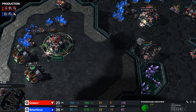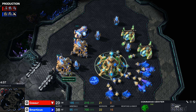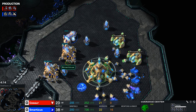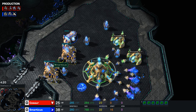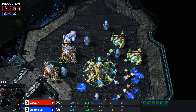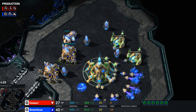A planetary fortress on its own with SCVs repairing it can actually see off a pretty substantial force, depending on what type of units it is. Flying stuff like void rays - not so good, because it only shoots ground. But against zealots, which are melee units that have to get up close, the damage it does is pretty substantial.